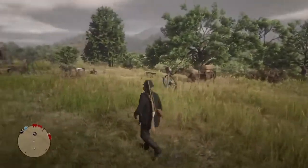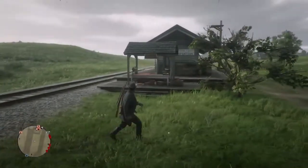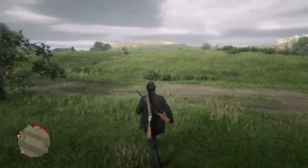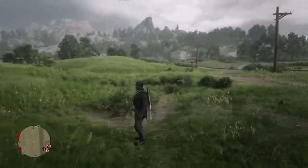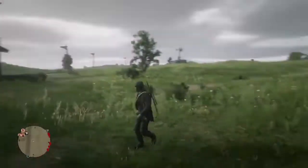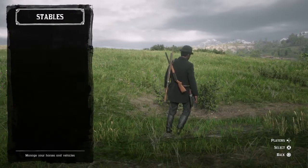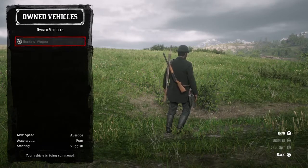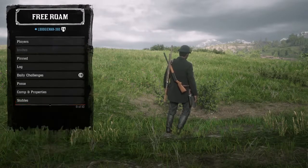Now let's get into the hunting wagon. The hunting wagon is a cool piece of equipment — a great tool if used properly. There are some downsides, but first let's look at how to call it out. In free roam, go down to Stable, then Vehicles, then Own Vehicles, and call out your hunting wagon. It says your vehicle is being summoned, so just wait for it to show up.